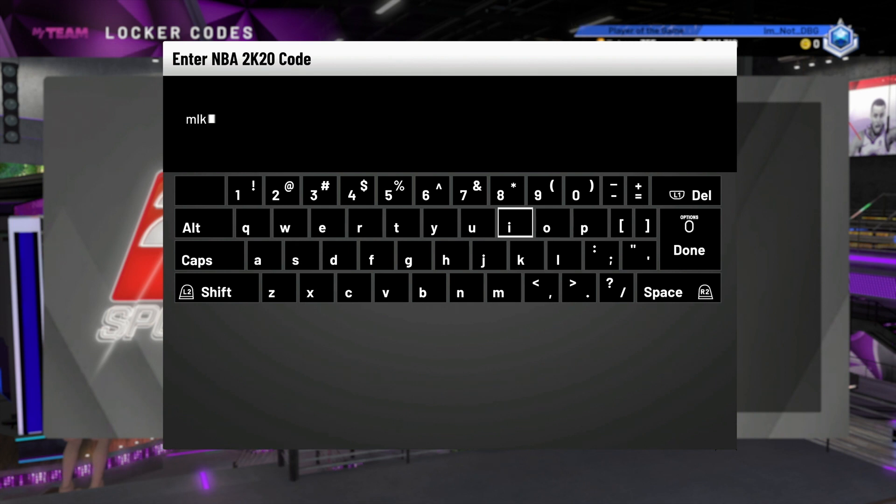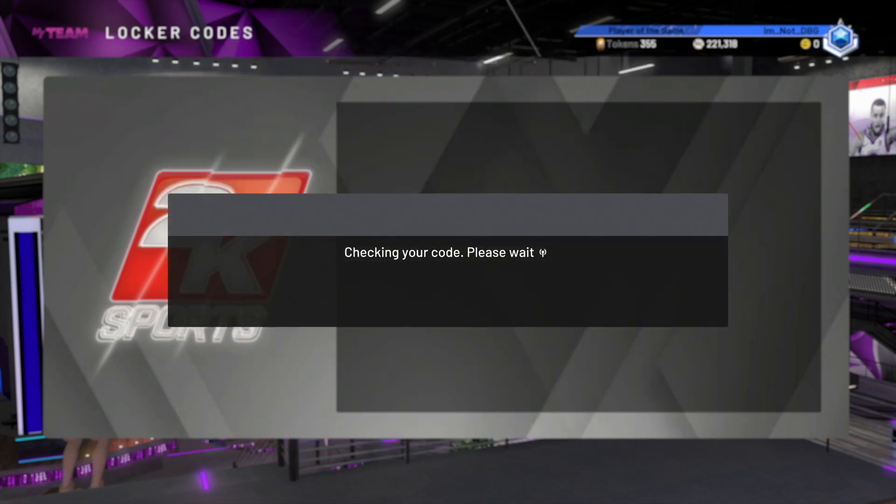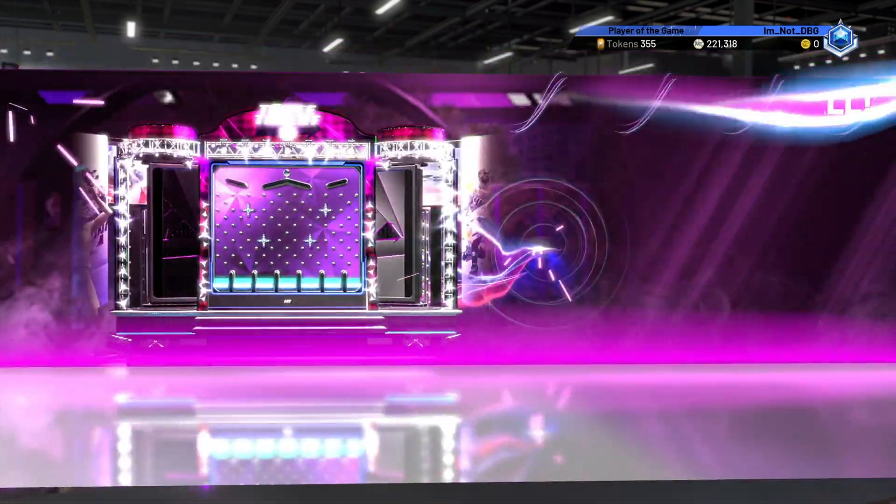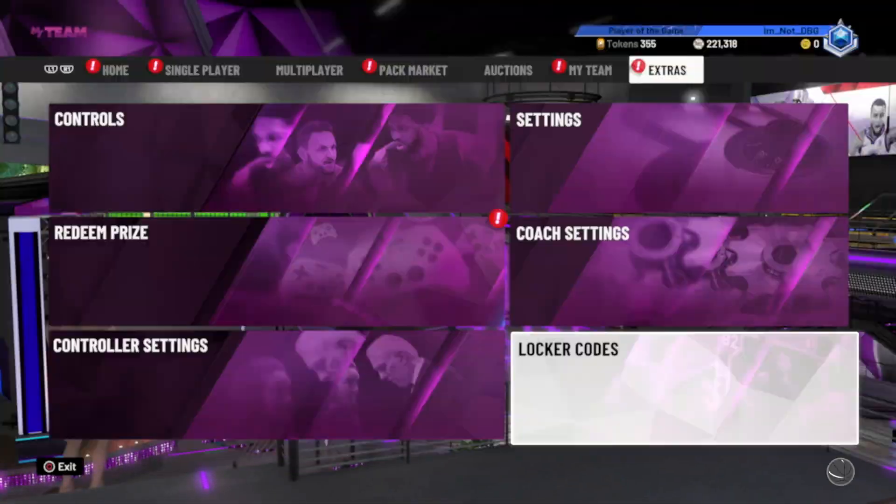Remember at the very start of the year when you'd be playing in MyTeam Triple Threat offline and there was a Kemba Walker card that used to just keep coming up? Well, that Kemba Walker card is now available by locker code. And I really hope I don't get him because he's really bad.